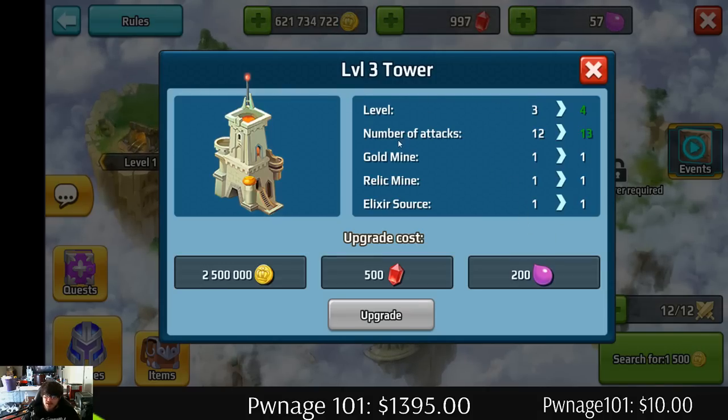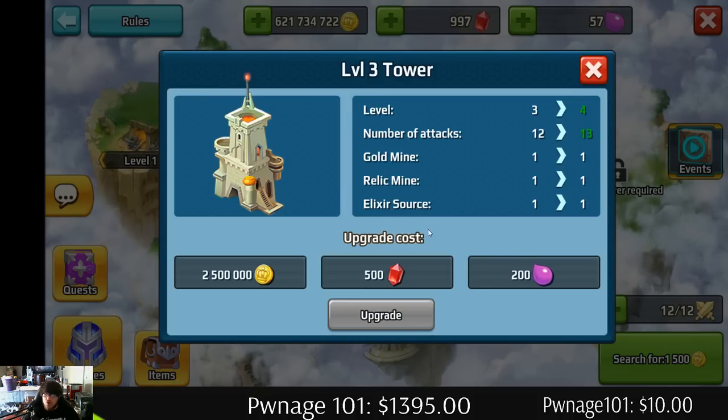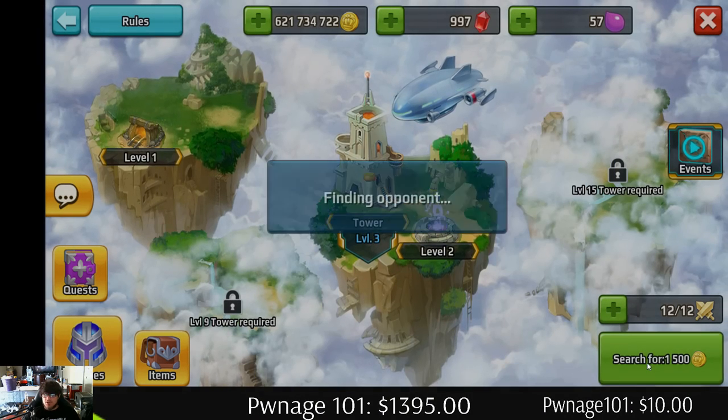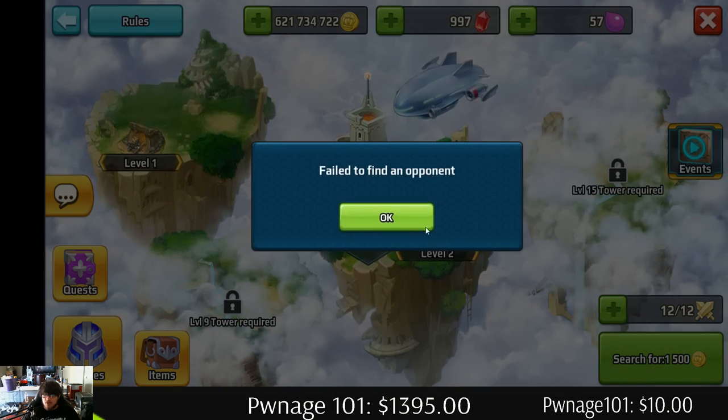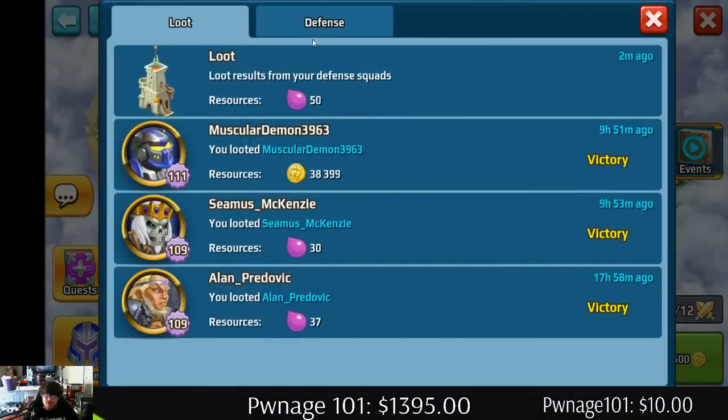Now we can do the number of attacks, level gold mine, relic mine — wow, there's a relic mine! Elixir — it is elixir. Wow, you can actually see that. That's pretty useful. It's a penny to search, I see that.